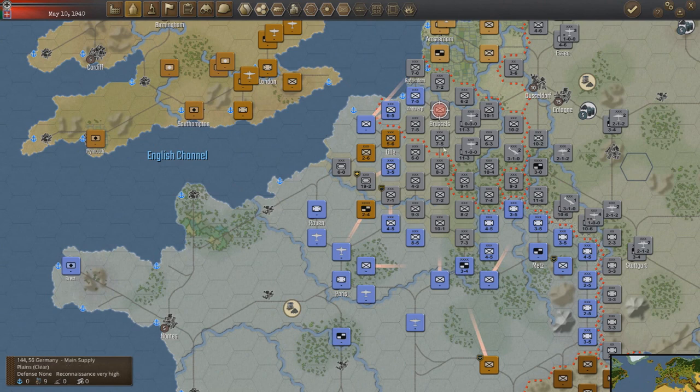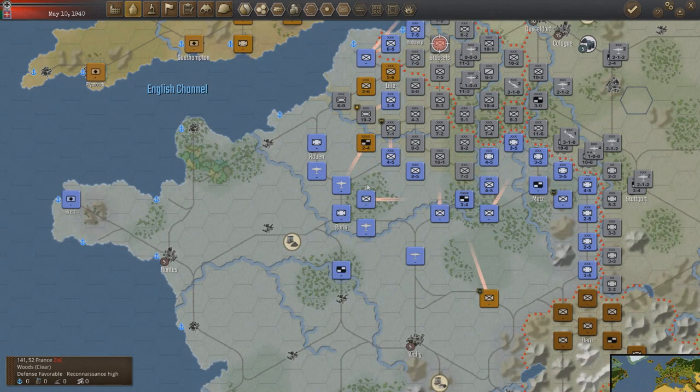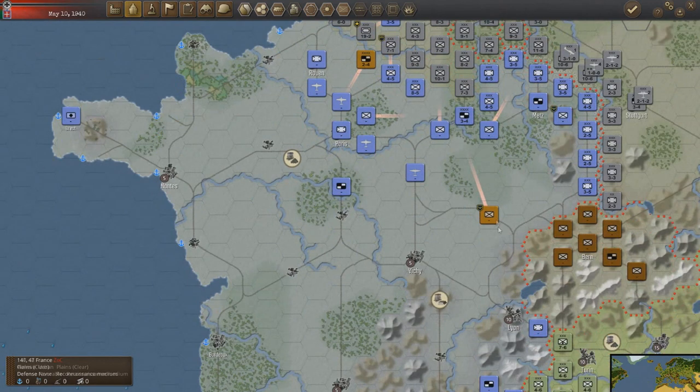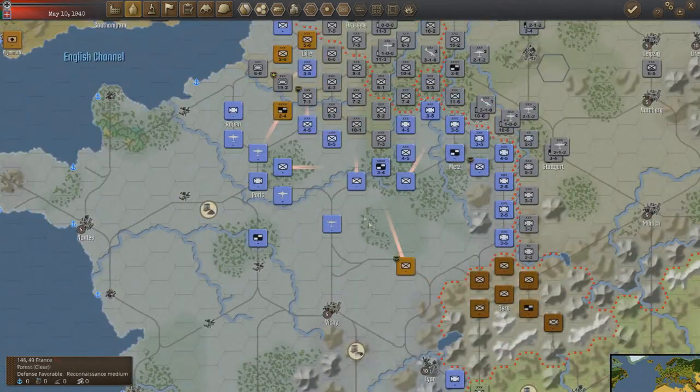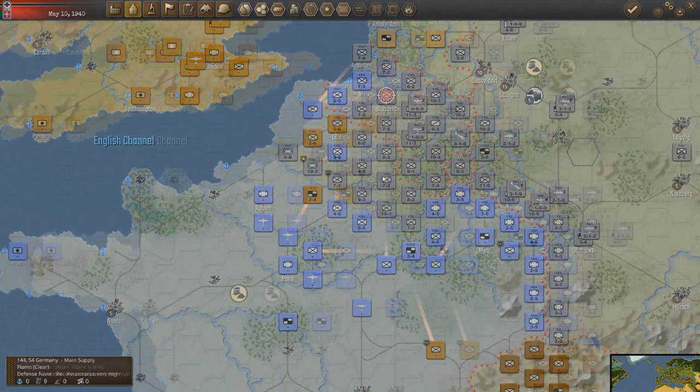We are not going to let the British Expeditionary Force get back to their island. We're not going to let them get on their transports. They are going to die on mainland Europe, because they do have another one down here along with the command unit. So we're just going to keep rolling down south, try and take Paris as quickly as possible, and then start trying to cut off the Maginot Line entirely.